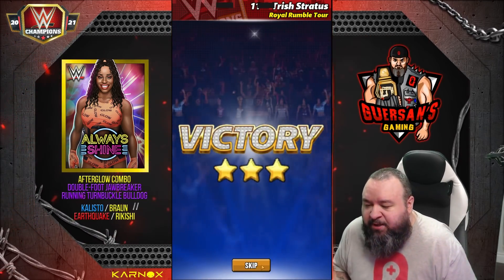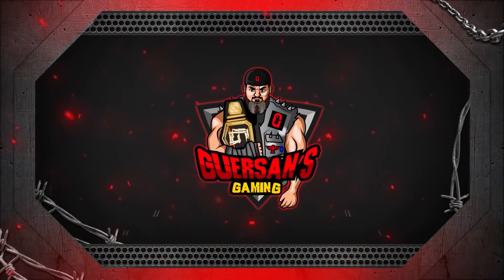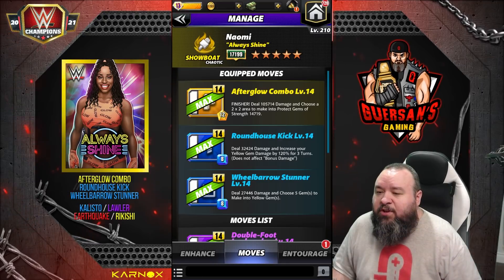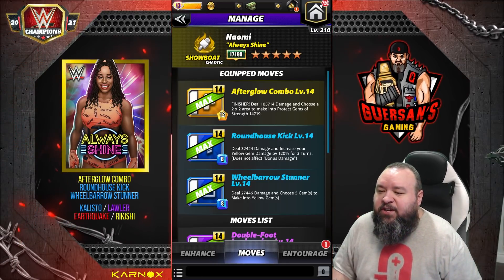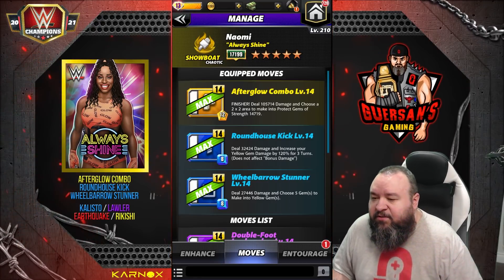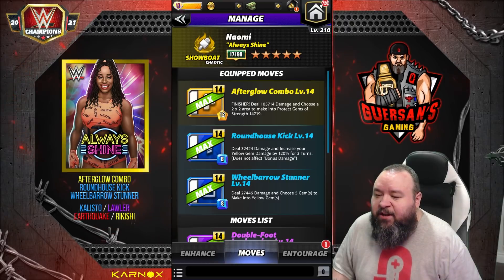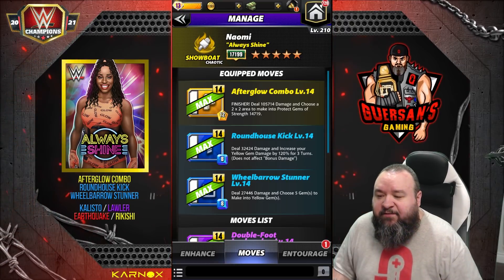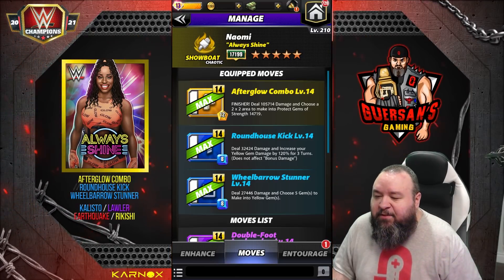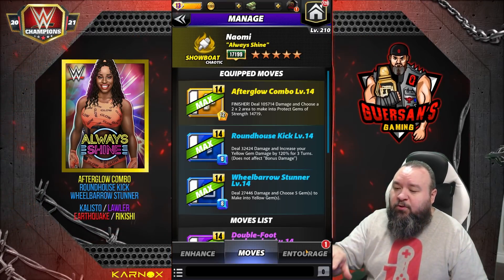That's the first move set that pretty much jumped out at me — let's look at something else now. Second move set for Naomi is again the Afterglow Combo: 12 MP yellow move finisher, deals 105k damage and choose a 2x2 area to make into protect gem of strength at 1,500. The Roundhouse Kick: 8 MP blue move, deal 32.4k damage and increase your yellow gem damage by 120% for three turns — does not affect bonus damage. And the Wheelbarrow Stunner: 8 MP blue move, deal 27.4k damage and choose five gems to make into yellow gems. Basically we're replacing the purples with the blues.